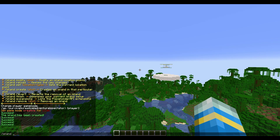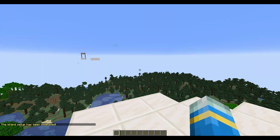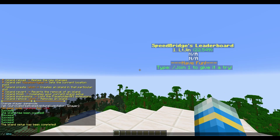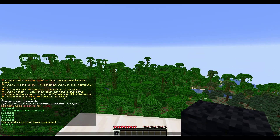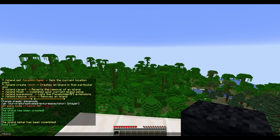We've set both points and encapsulated the entire arena. All we need to do now is /island finish and that will set up the island and ensure it's completed. Then you can do /join two to give it a go. If we do /leave we can go back to the lobby.